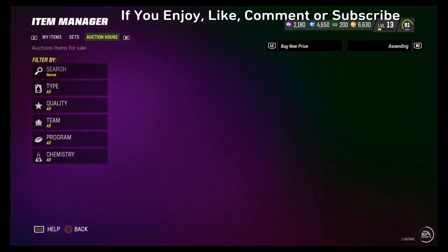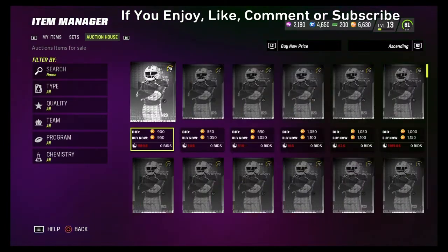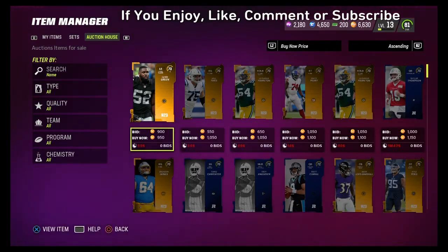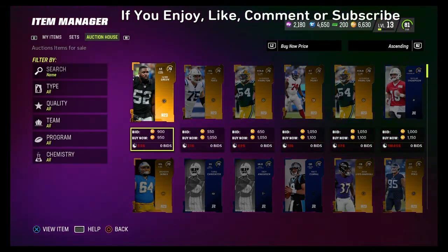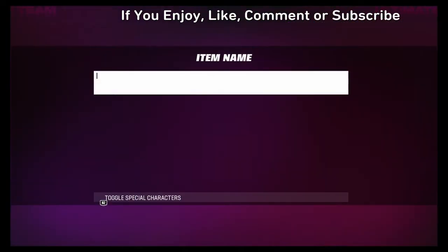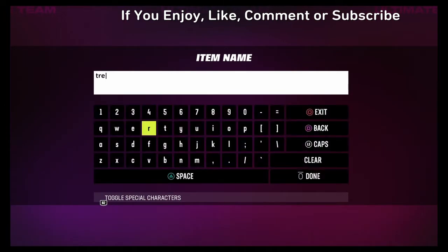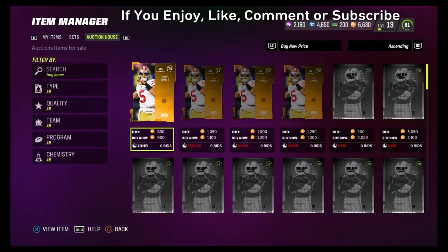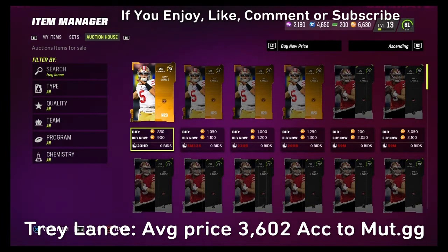There are a lot of different cards you could use. I know people that use gold quarterbacks instead of buying a high-level elite quarterback, because they're not glitchy per se — they just get the job done. I remember last year, MMG used the gold Jalen Hurts and it worked for him. Starting off at number 5 on the list, we have the 79 overall Trey Lance.